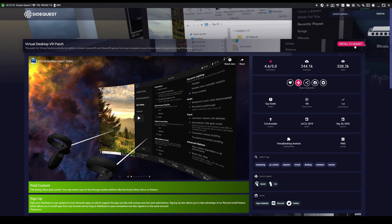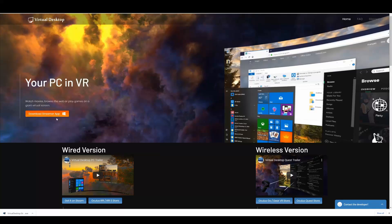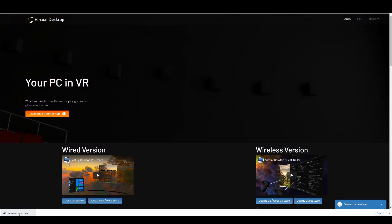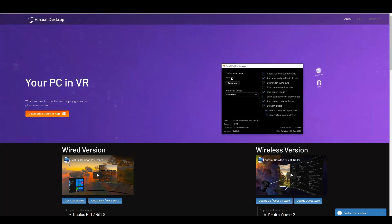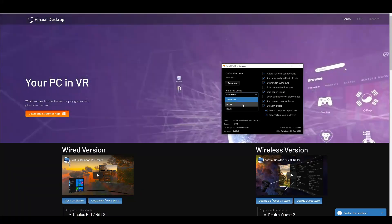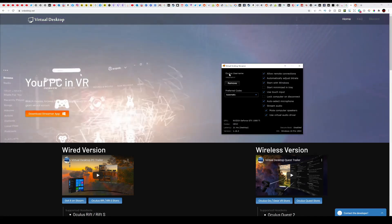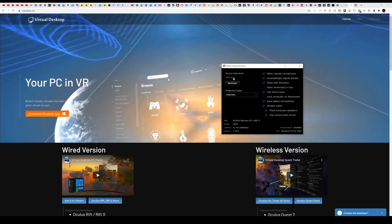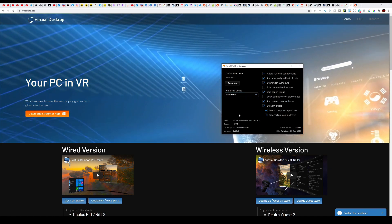Next, you need to install Virtual Desktop Streamer on your computer. Go to VRDesktop.net — the link is in the description below. Click on Download Streamer app. Once downloaded, click the application and install it, then launch it. You have to add your Oculus username in it for it to be able to connect — add your username and you're done. There is a preferred codec option — I personally leave it on automatic. However, if you're getting a lot of latency, try setting it to H.264 to see if it helps.